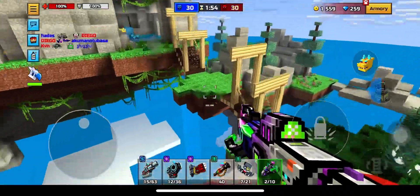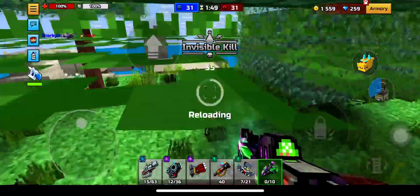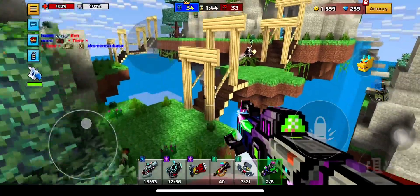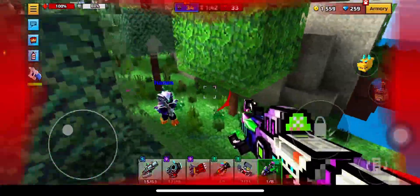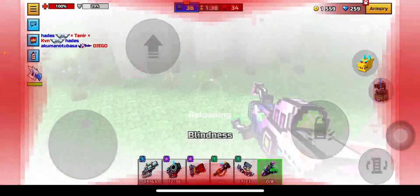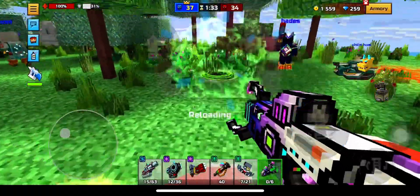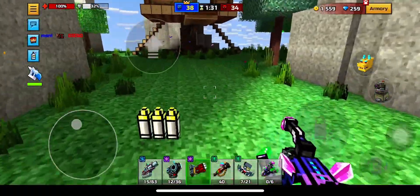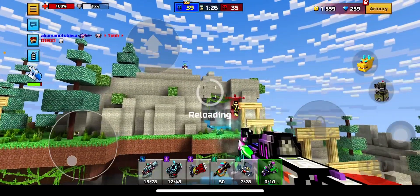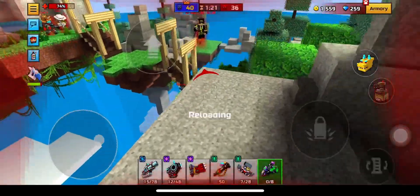It has to be a flat surface that you can actually shoot it on. If it's not a flat surface then it just does area damage and splash damage without making a portal — for example if you shoot at a player on stairs. But if you're on flat ground, it creates a portal. It also works on vertical planes, which is super cool.